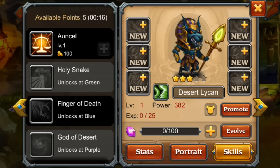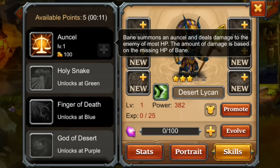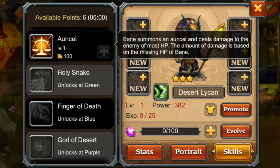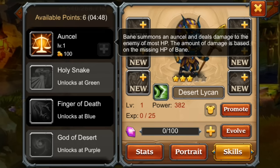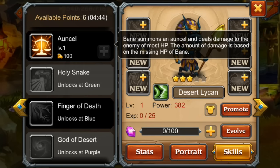Let's take a look at the skills. Anubis Bane summons an Anubis and deals damage — not magic damage, it deals damage based on the enemy's missing HP. The amount of damage is based on Bane's missing HP as well, so the lower HP Bane is at, the more damage he'll deal. That's pretty nice, especially for an ultimate skill since heroes tend to be low on HP when they use their ultimate.